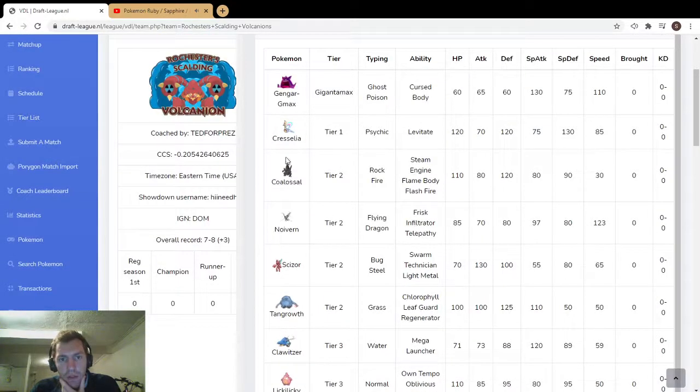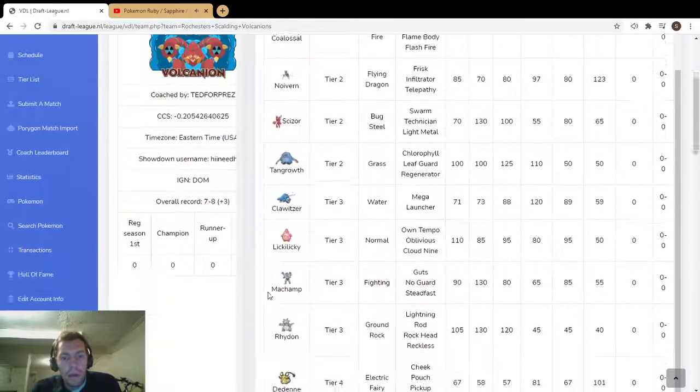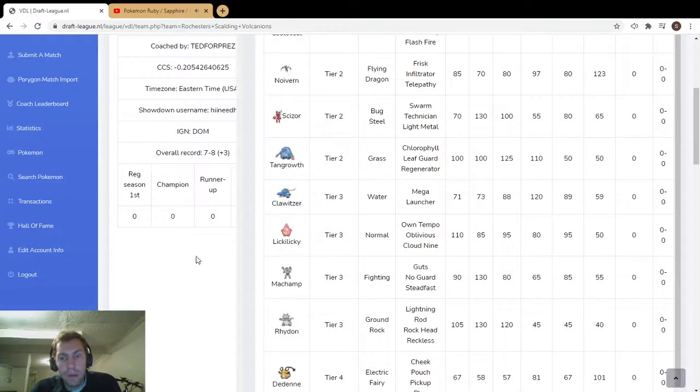He's only got Colossal, and people want to set up with Surf or Aqua Jet. They both have their benefits — Aqua Jet's got priority, but Surf isn't affected by Follow Me or Rage Powder or something like that.